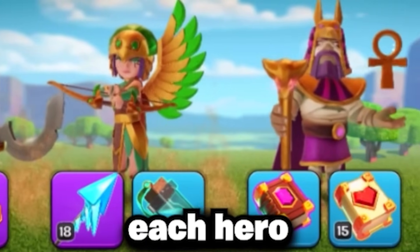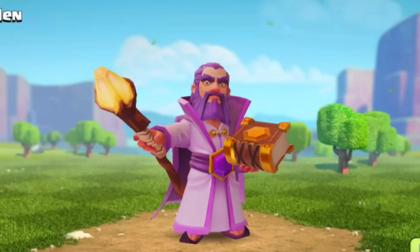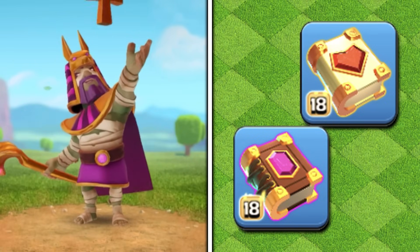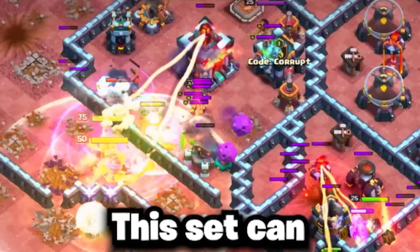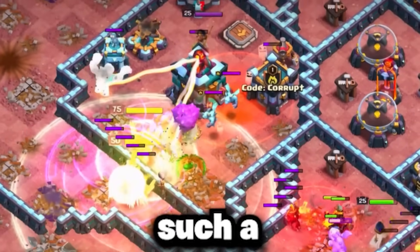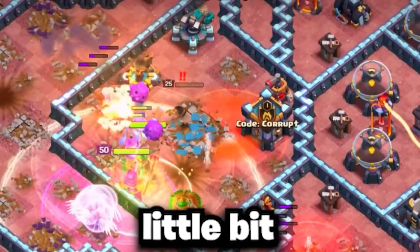We need the best build for each hero to give you a strong foundation. Starting with the Grand Warden, there are specifically 2 sets I would recommend running based on the level of your other equipment and your personal preference. The Eternal Tome and Healing Tome combo is my personal favorite for Super Bowlers, helping support them with a massive healing aura. This set can really help heal the Super Bowlers or even your heroes, since it's such a strong heal.